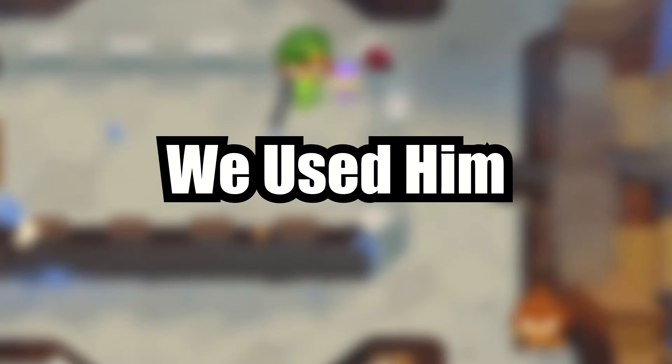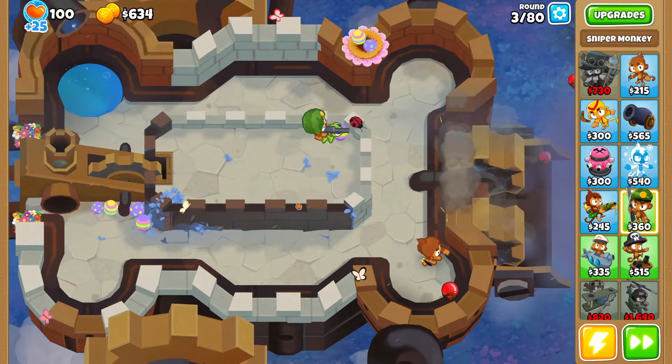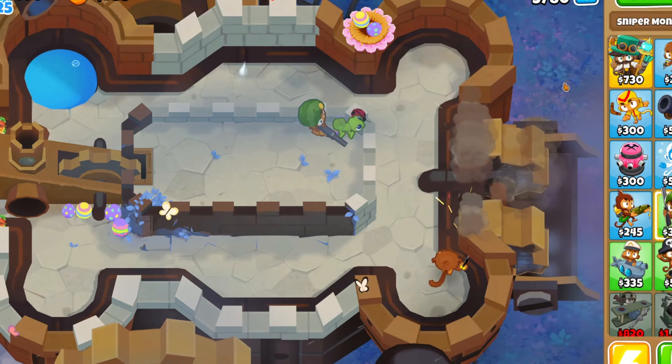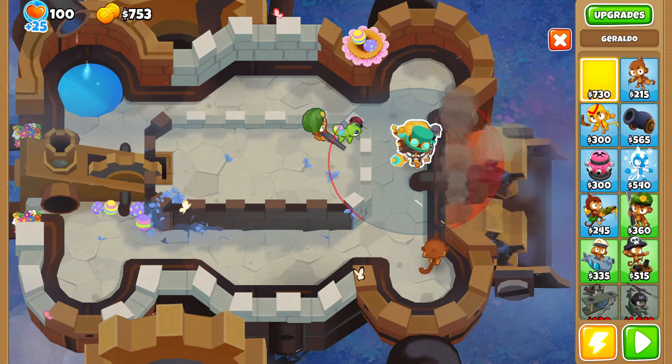Obviously, we used him to beat the new advanced map Castle Revenge. This has two tracks and somewhat limited vision, but if you get monkeys up top, it isn't too bad. The coolest part is that it's a castle on wheels driving over a balloon graveyard.